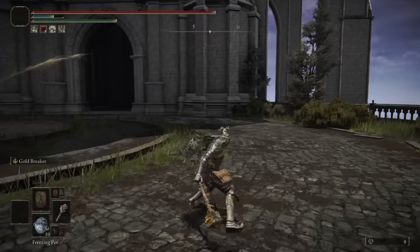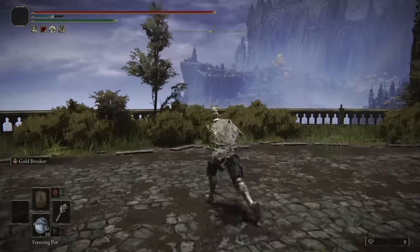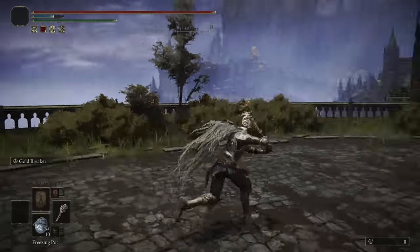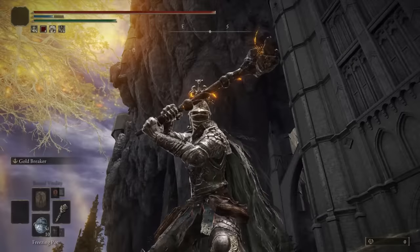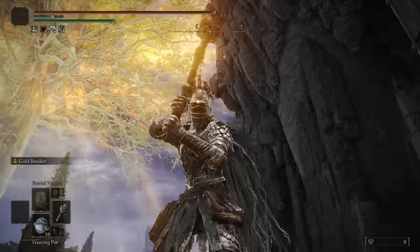The one-handed moveset can be pretty good as well. It does have the horizontal strike, so it's a little bit easier to manually aim and hit your opponent, but it does do less poise damage this way. Two-handed always has a little bit more poise damage, so I prefer to two-hand most of my weapons. As for the Ash of War, it is a somber smithing stone weapon, so we only have access to the one unique Ash of War: Gold Breaker.